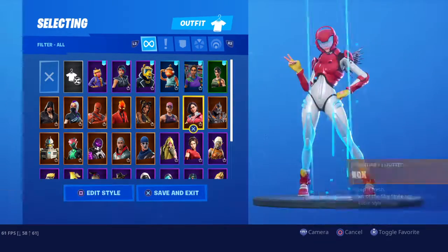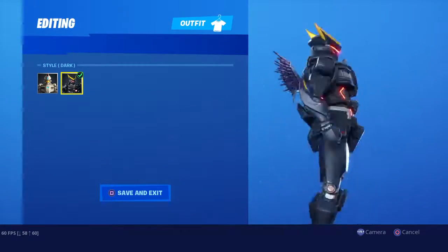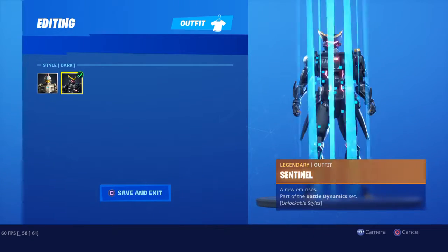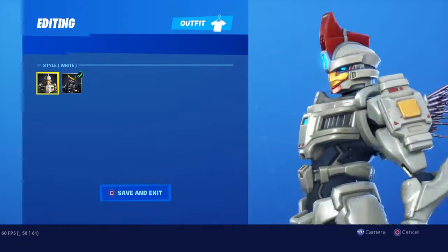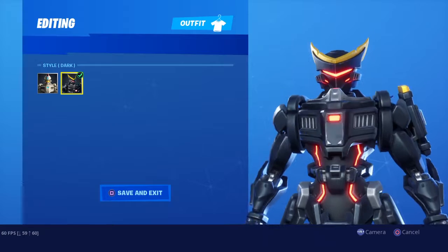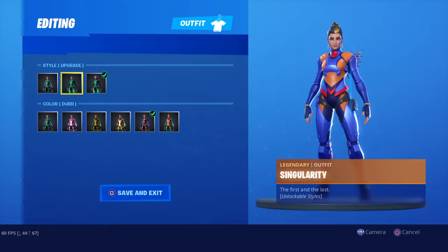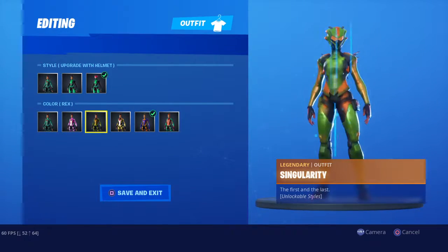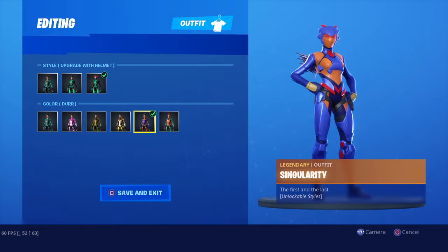Ruin, Season 8 Weekly Secret skin. This is Tier 1 and then this is Tier 99 — Tier 1 skin. It's okay at first, but then it's not okay after — it's amazing. Singularity, one of the really worth-it skins. Fort Bite — you get it for completing 90 Fort Bites, and this is the other Secret skin.